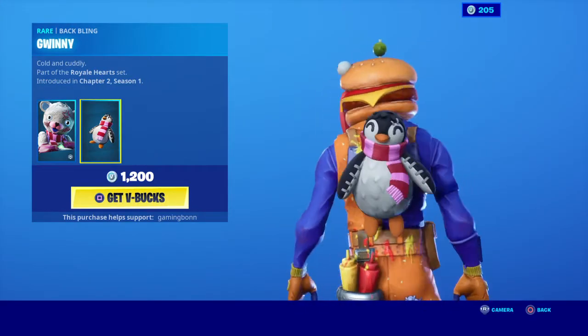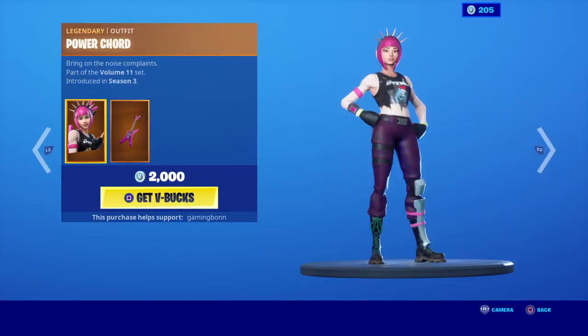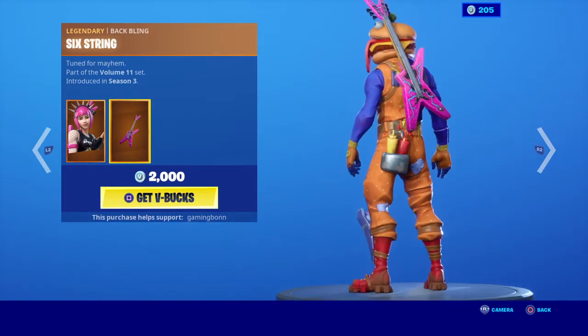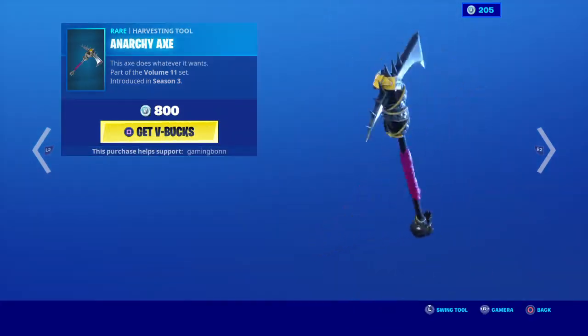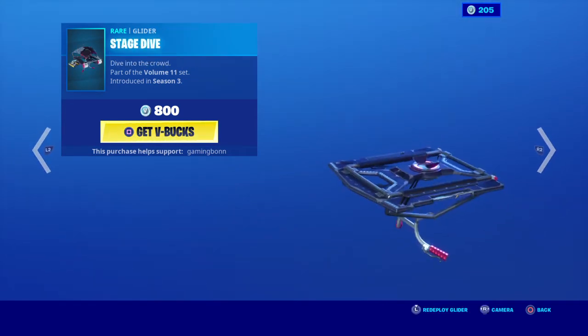Gwynny with the Gwynny backbling, cute, cold and cuddly. Power Chord is in the shop, hasn't came back in a while. I think six-string backbling, the Anarchy Axe, with the Stage Dive Glider.